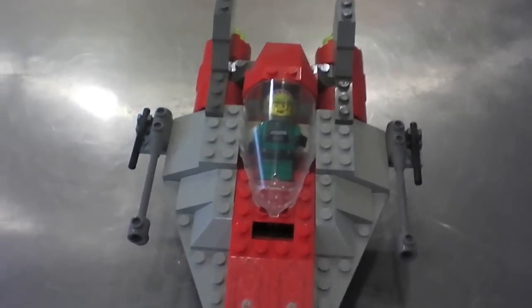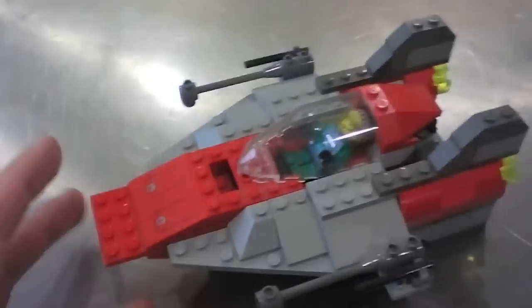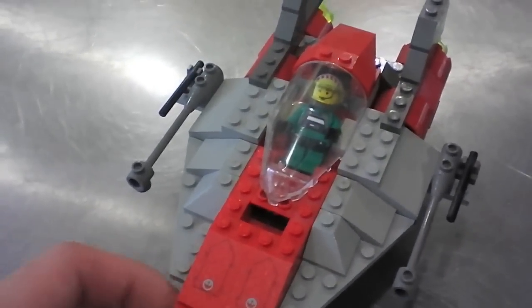This is the original A-Wing. This came out in 2000. It's 123 pieces and originally $15, now about $30 to $40.